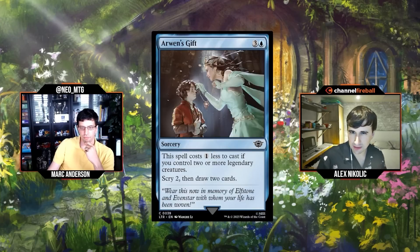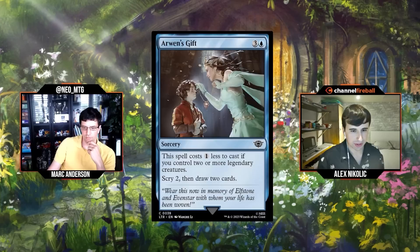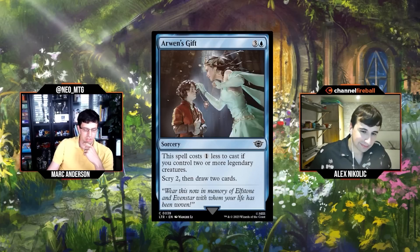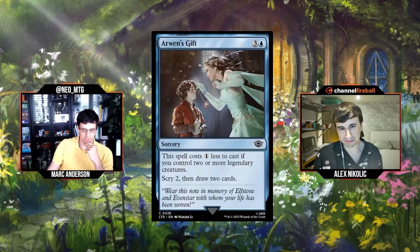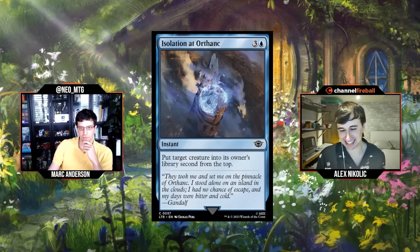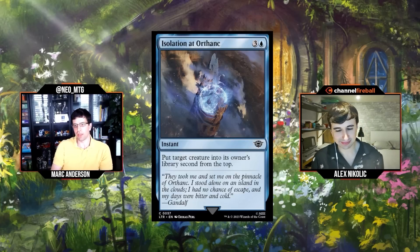Next: Arwen's Gift, three and a blue for a sorcery. This spell costs one less to cast if you control two or more legendary creatures: scry two, then draw two cards. Yeah, four mana generally — even if it's three mana, scry two draw two isn't that exciting. We're a long way past Divination being a good card. I'll just give it a D.